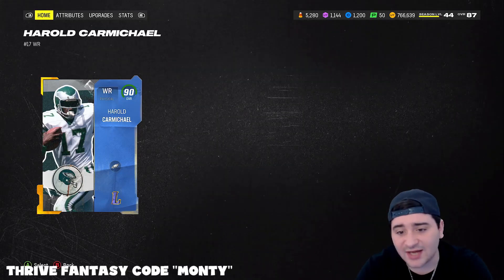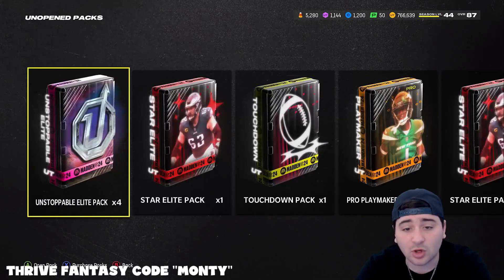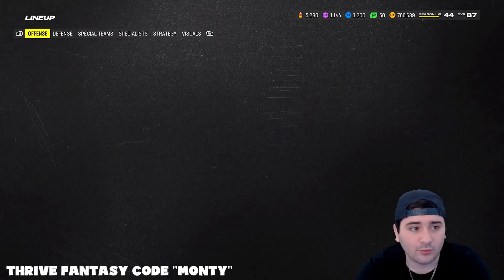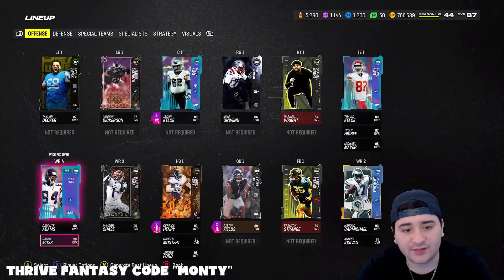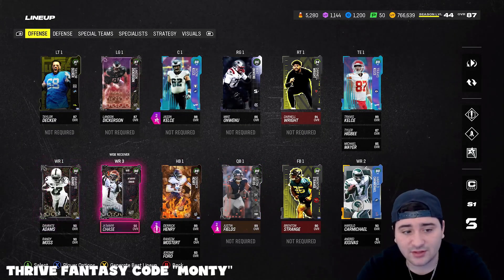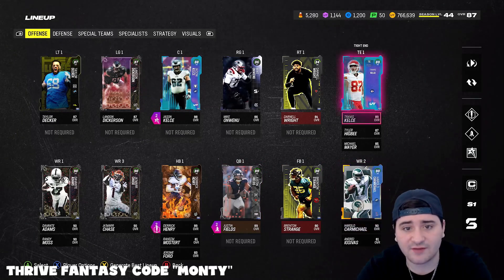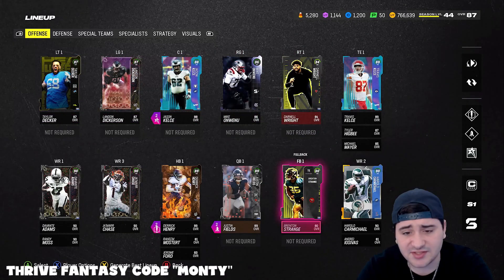446k - if you guys have not been playing for the free cards, what are you doing? There are so many free cards. Look at my offense: quarterback - zero coins; Davante Adams - zero coins; Jamar Chase - zero coins; Derrick Henry - a little bit of coins but I got him back anyway from selling the 90, so effectively zero; Harold Carmichael - zero coins; Travis Kelce - zero coins; the whole line - zero coins.